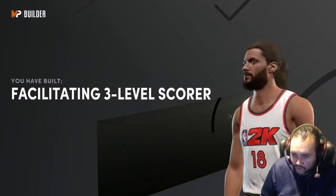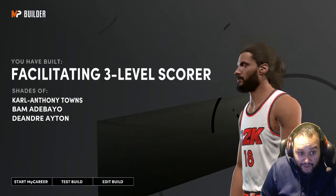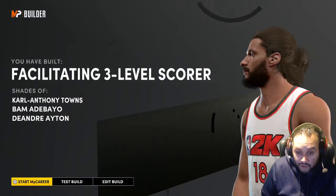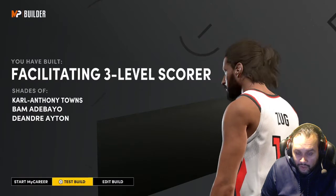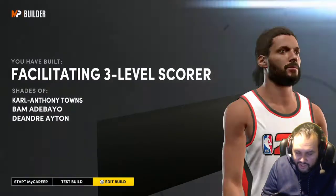Yeah, you get a Facilitating Three Level Score - Carl Anthony Towns, Bam Adebayo, DeAndre Ayton. Not bad, right? But I was going for the Stretch Glass Cleaner name. Obviously we just found another build - Facilitating Three Level Score. I guess we have two builds in this one video now.